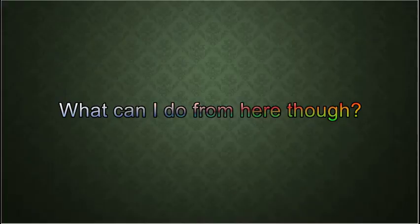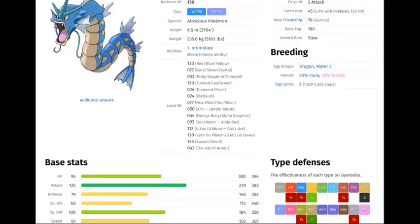That catches us up to where my run is now, so all the footage from here on out will be from the actual run. I have a few options: I can do the Erika fight, the Fighting Dojo, Silph Co., or make my way to Fuchsia. I opt to make my way to Fuchsia so that I can battle all the trainers on the way. I need to get my team up to level 40 because I have an issue — that problem is Soderig. Gyarados is a very strong Pokemon, so why would I have a problem with it? The answer is that I'm playing in Gen 3. In Gens 2 and 3, Gyarados can't take advantage of its typing very well, because prior to Gen 4, all water moves are special moves.